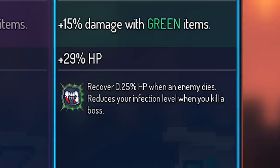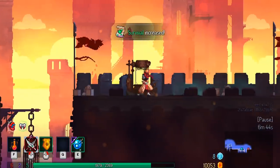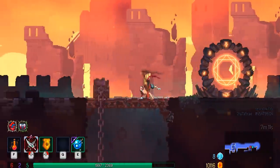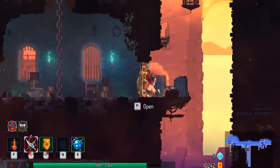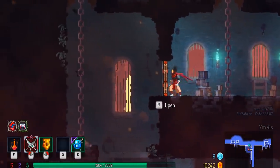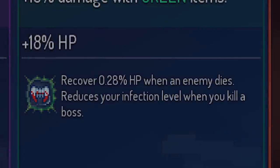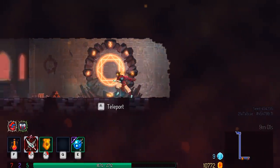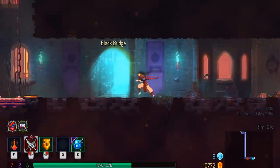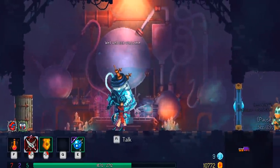Got an interesting survival perk: recover 0.25% HP when an enemy dies — yes please. I found another one — recover 0.26%. Hopefully they're stacking. I jumped off the other side and there's nothing down there — I just fell to my death, so I'm not going to jump off this side. Found another one of those bottomless holes — it didn't kill me but it almost killed me. I don't know where the end of this dungeon is. I don't think these are stacking so I'm going to give myself just more damage. Finally found the end. There's no time challenge anymore — simply kill enemies without getting hurt, and I definitely took a lot of damage there.